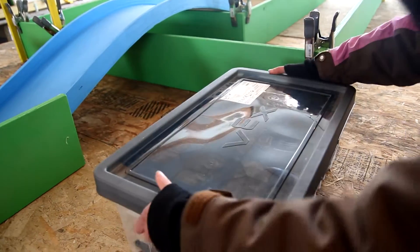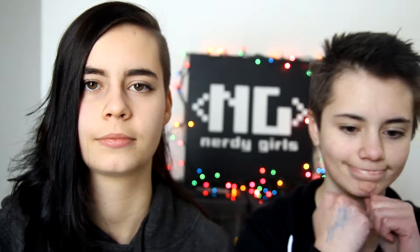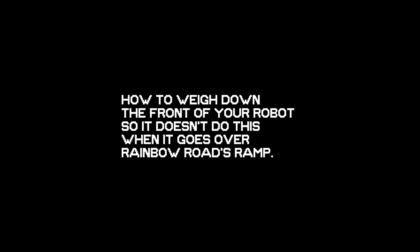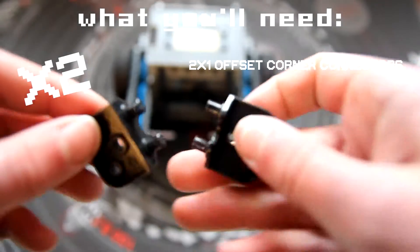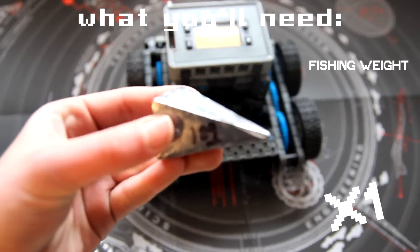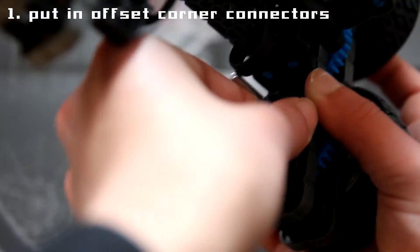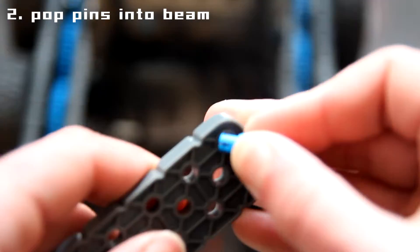Here's what you'll need for this project: your VEX IQ super kit. To build your base model, you're gonna follow the first set of instructions in the manual that comes in your kit. We're literally waiting for you to finish building, and once you finish building your robot and it looks like this, there are two small steps left to do.